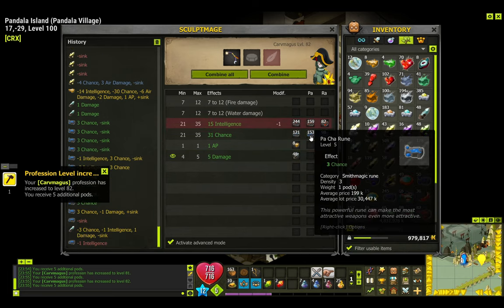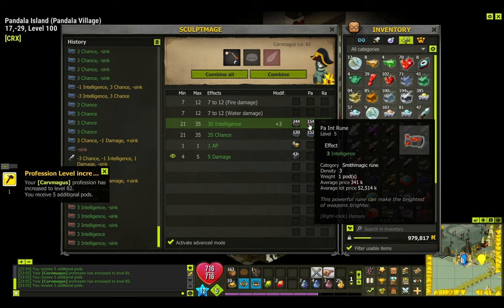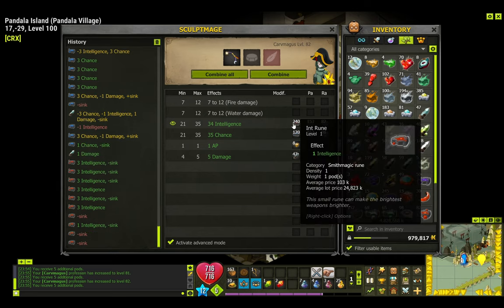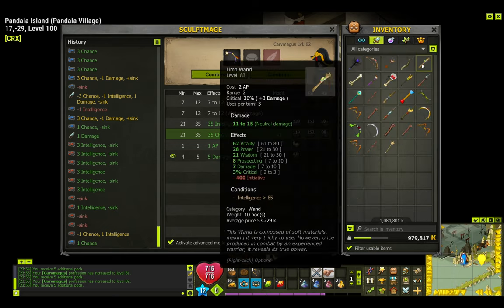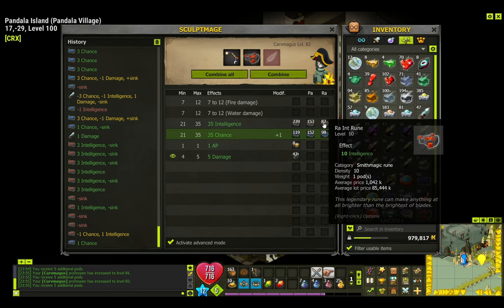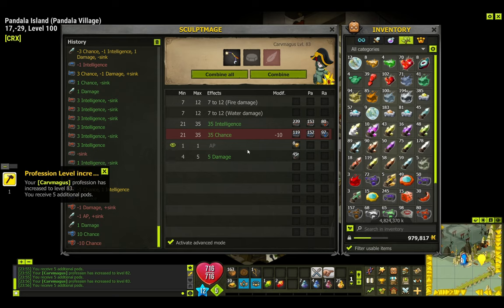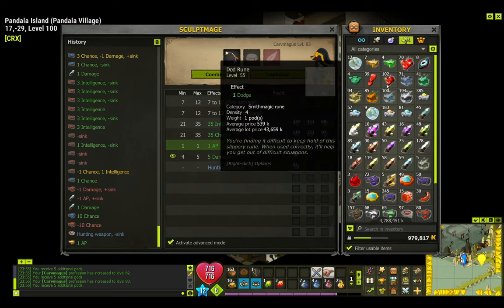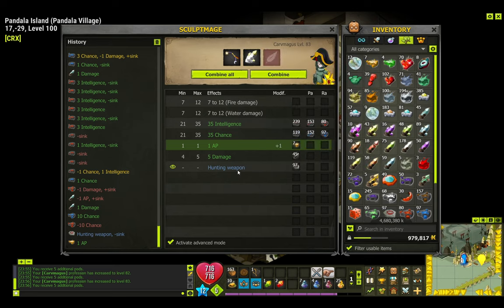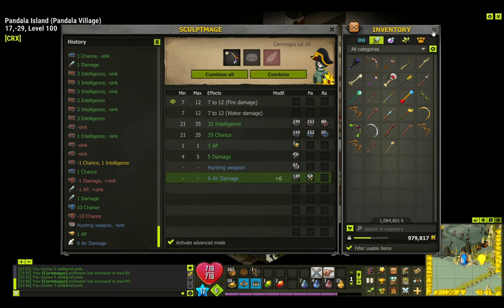Here I was maging the Hypermage's bow — it provides AP, some damage, intelligence, and chance, which is amazing. After it was nearly perfect, I took a hunting weapon rune to make it a haunting weapon. I was actually trying to get an exo sink into the object and forgot I was already using a transcendence rune. Just so you know, using a hunting weapon rune plus a transcendence rune is the only way to get two exos with transcendence runes in one object.